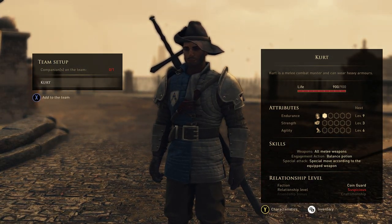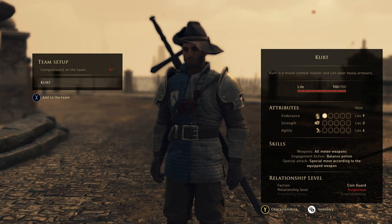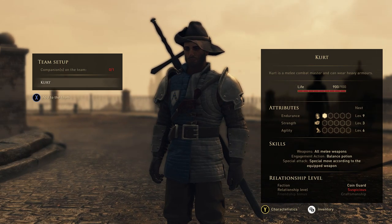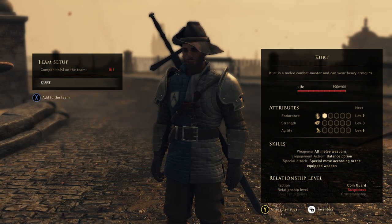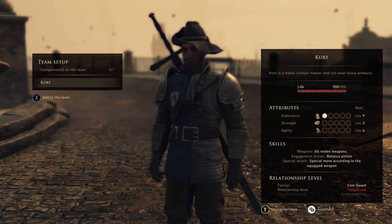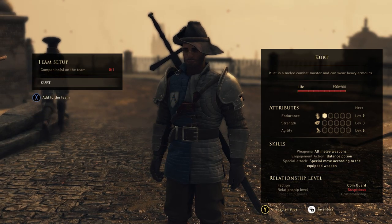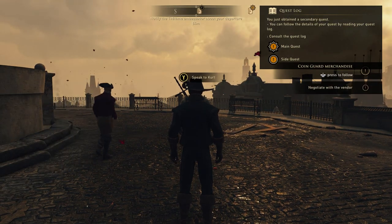We now have to choose a companion. Like Dragon Age, you have a group of people going around with you and can pause in combat to assign them tasks. Kurt is our first companion — a melee combat master who can wear heavy armor. He has skill points in endurance, strength, and agility to assign, and is part of the faction Coin Guard. Let's confirm that and check the quest log.